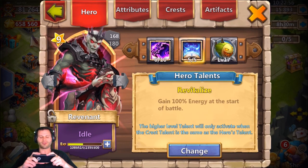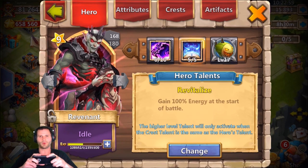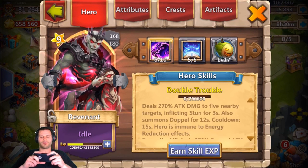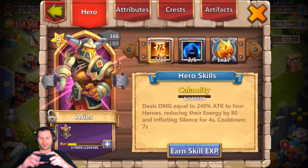We also have a five-of-five Revitalized Revenant, which is huge as well. I was really lucky that this one was born with five-of-five Revive — it's the only Revenant I've ever rolled, and that's just a big help to stun right at the start of fights.